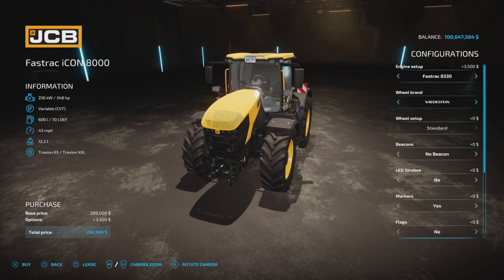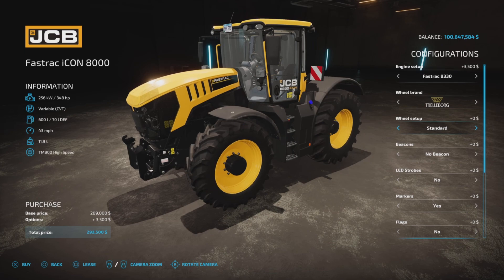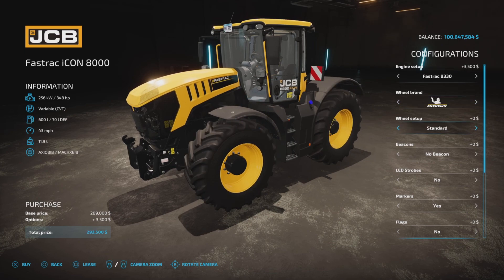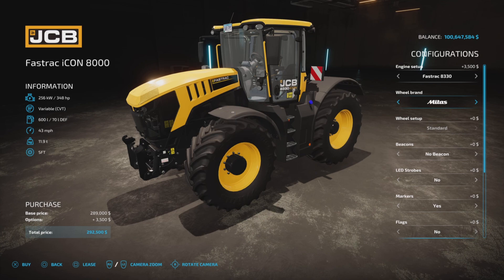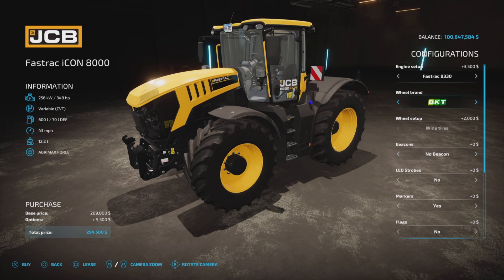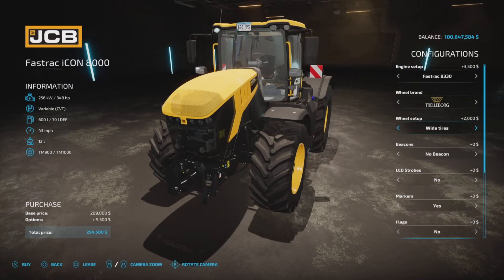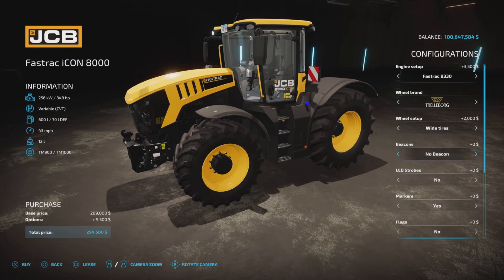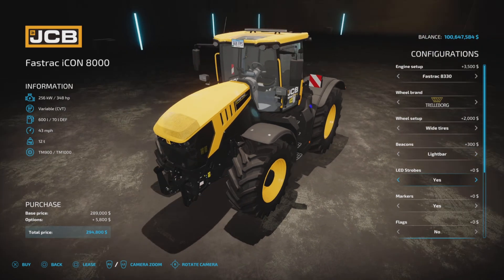Again, the usual tire suspects — starting with Trelleborg. There's not a lot to choose from here; a couple options including a rear wide version. Continental and Midas won't let you change anything, BKT won't let you change anything, and Vredestein is as-is. Trelleborg gives the widest combo. For beacons, we get low, high, light bar, and LED strobes.